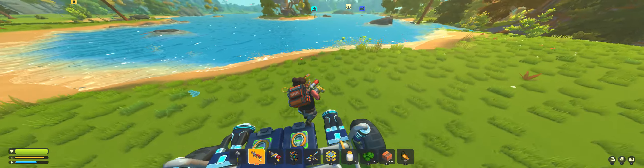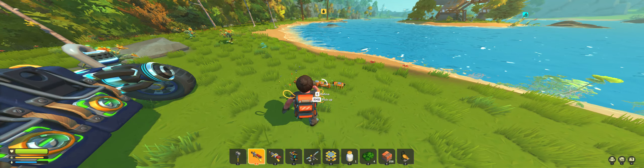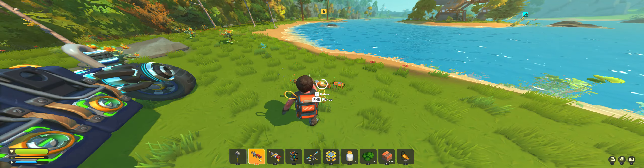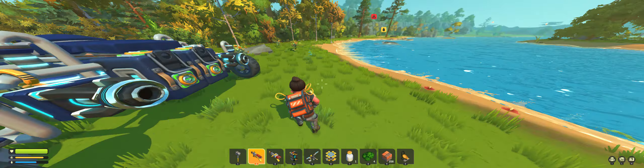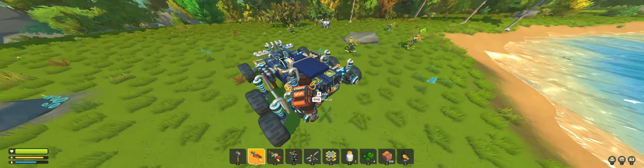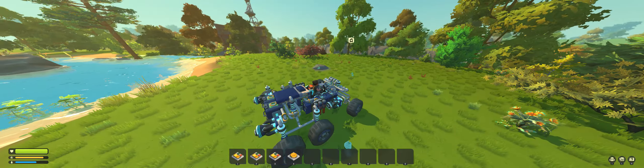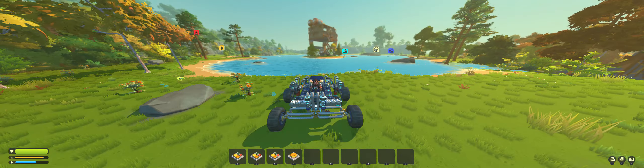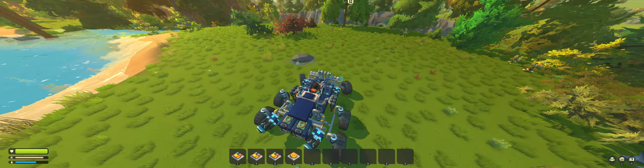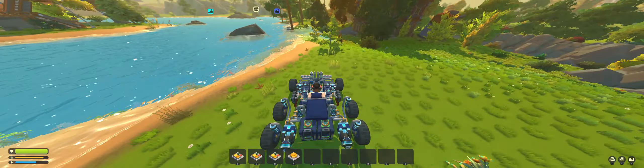I consider it like buried treasure now. I'll be driving around in the ocean in a boat one day, or the new update will hit, and I'll be driving out to the island and I'll find six thrusters, a fuel can, a couple of suspension things, a seat - blah blah blah. But I just raided that tower right there and I'm getting ready to hit this one over here.